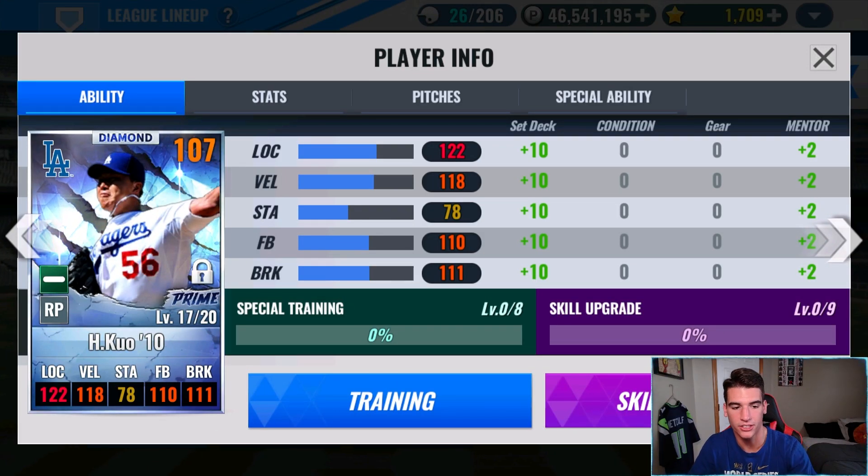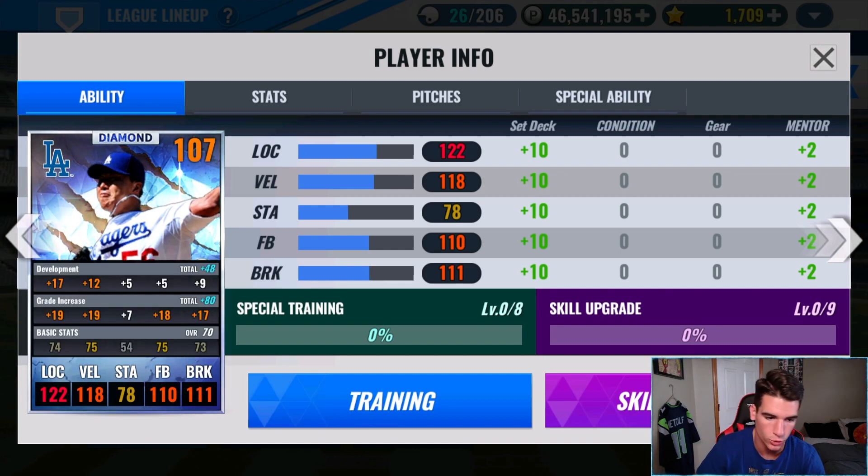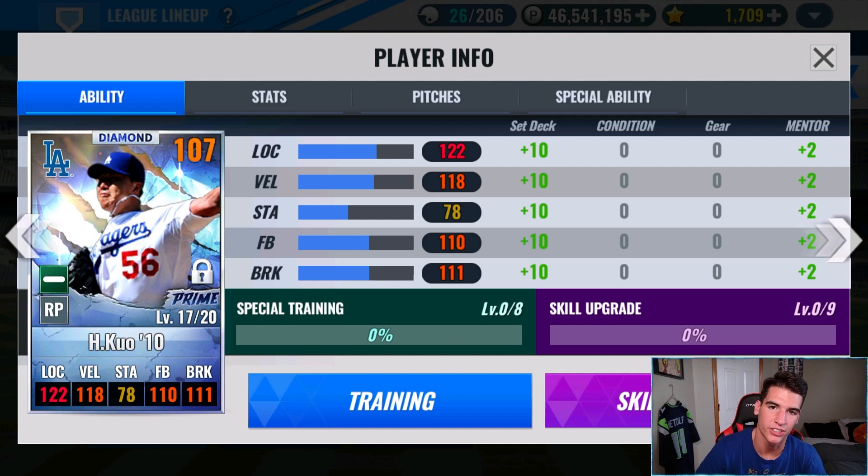For those of you wondering, we're not going to finish the train on this card until we get a good skill set because that could determine how we want to finish it. We got 17 location, 12 velo, 5 stamina, 5 fastball, and 9 break — 29 to the left is the most I've ever had through 17. We used amps, so he'll be able to get 38, which is by far the most on my team. Sadly we couldn't get any skills, but that's okay.